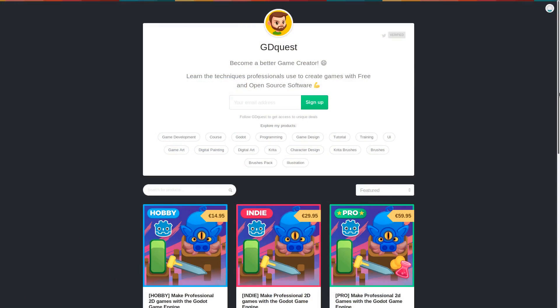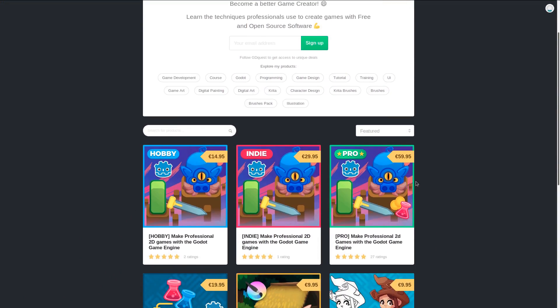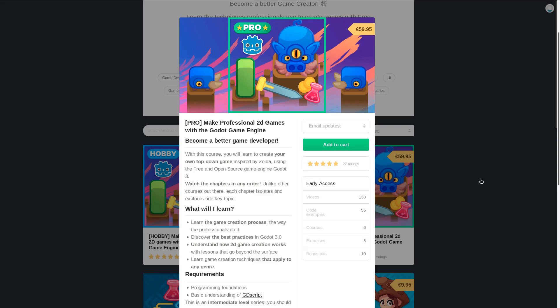It's out on Gumroad, and the update is free for everyone who backed the original Kickstarter or who already got the course. It's available in all three versions — hobby, indie, and pro — so you don't have to pay the full price to get it.